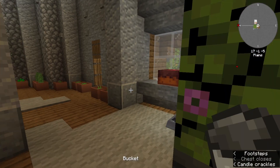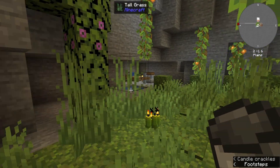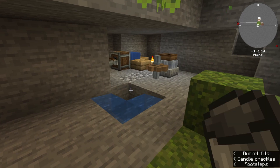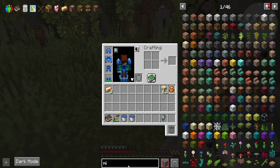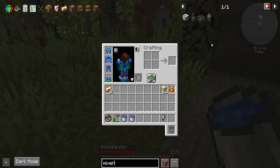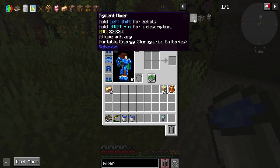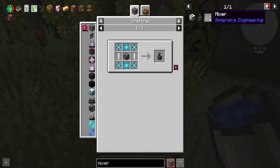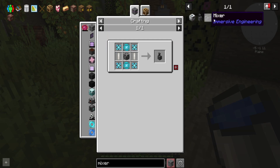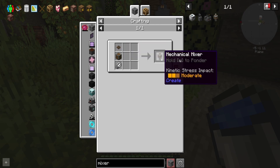Before I lose track again — soul sand. It said water, sand, and a mob soul... in a mixer. Please tell me there's something easier to craft than the Create mixer. I've gotta go for Create, but that takes so much stress.